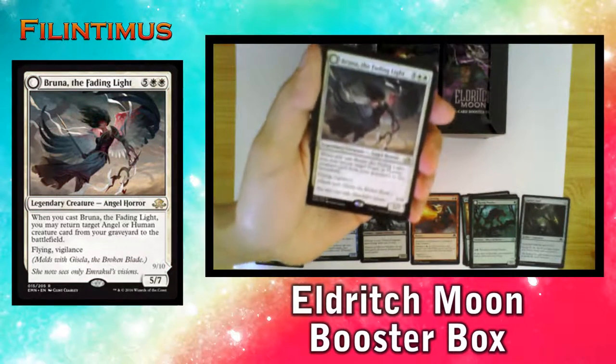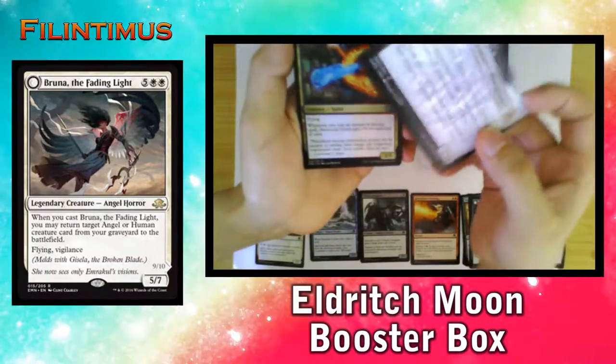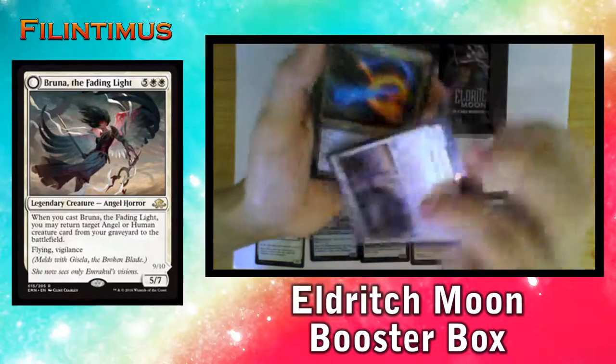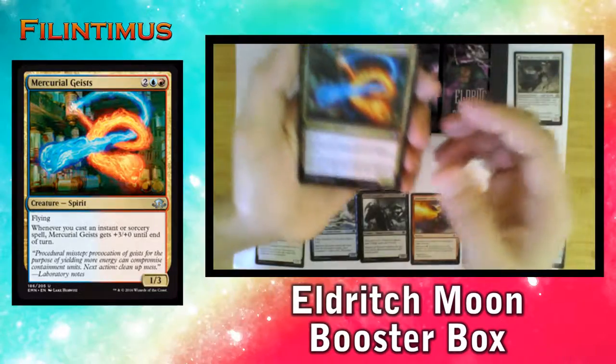A Bruna the Fading Light. Oh my god — it's a meld card! If we get the other half I'm going to be a happy camper. Put this aside.